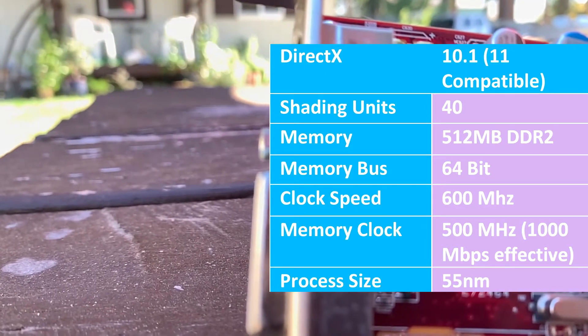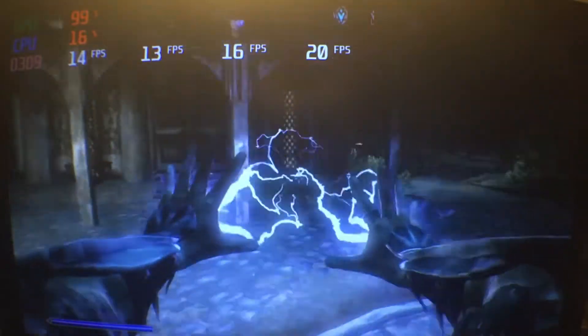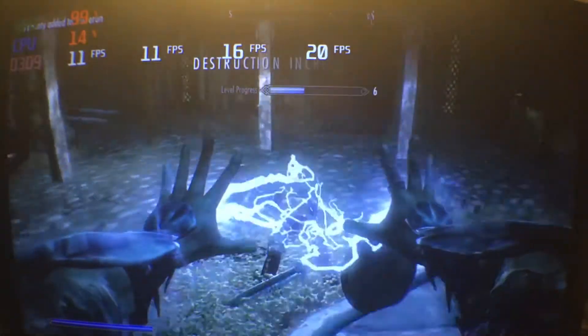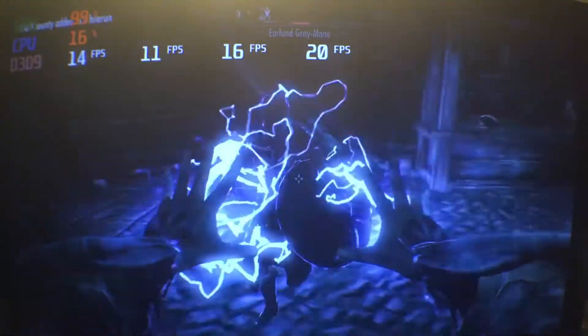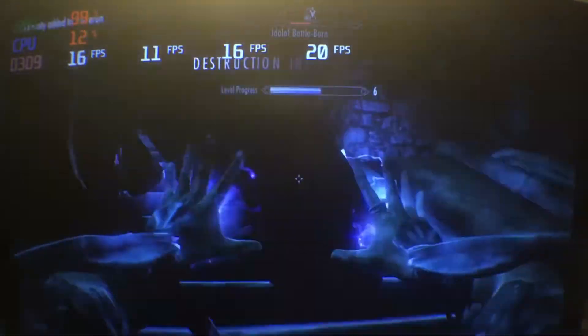Now that we've got the specs out of the way, let's jump into the benchmarks. To get started, we'll begin with Skyrim. We had 13 at the lowest, 16 FPS average, and 20 high. This was not a very playable experience. We did 720p and had it as low as it went, and still no luck.